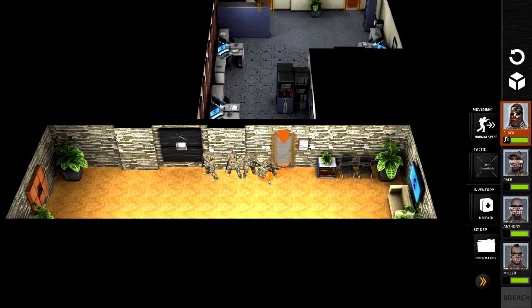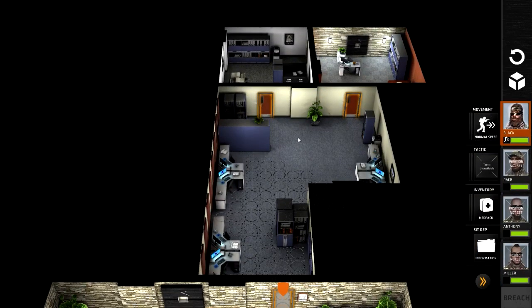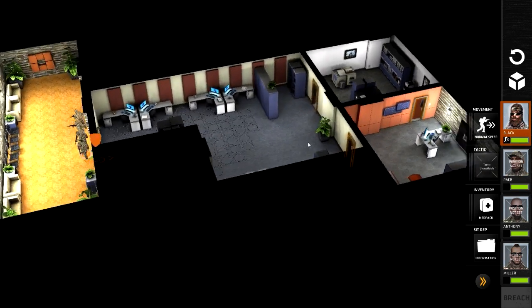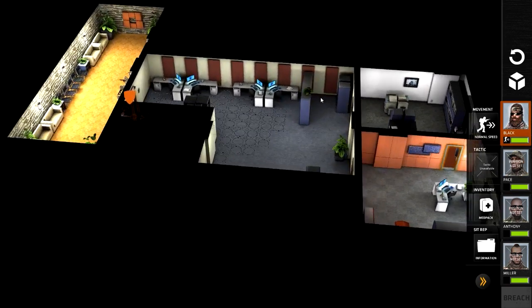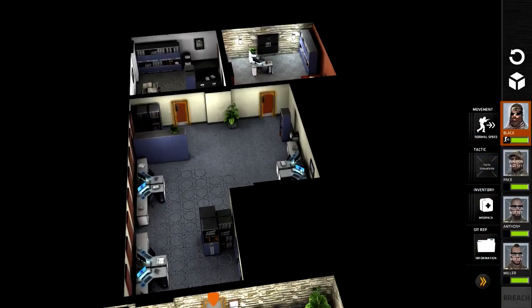Here you can see our team is all stacked up, ready to go for the door. This is the area we've got here - three rooms, one here, one here, and one here. There are a couple of corners; I think there might be a bagger hiding around behind here because it's quite secluded, and possibly one in this corner here because it's a bit of a blind corner.